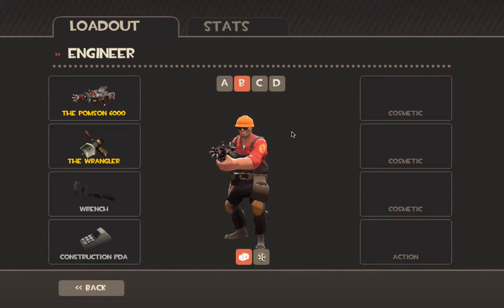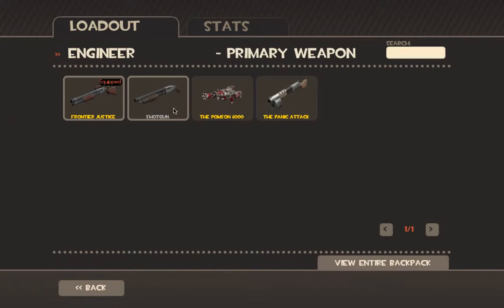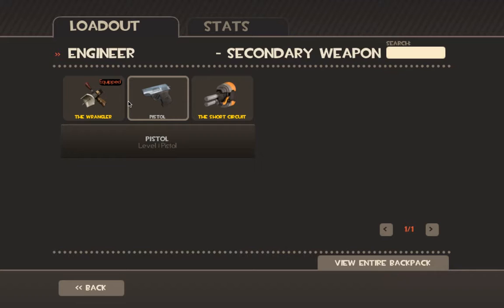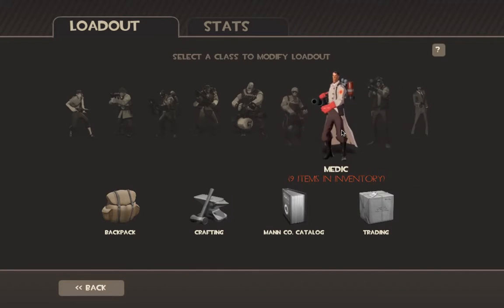Engineer — I use the Pomson 6000 a lot. Frontier Justice sometimes — you get crits for every sentry kill so you could just kill on your own. The Pomson does about 40 damage every shot, so in about 3 shots they're about to die, and you only get 5 shots until you need to pump it back up. The Wrangler is actually good because you can take control of your sentry. However, once you take it off, the shield is still around it and the sentry is down until it gets back up. Don't use the Short Circuit — it's bad and doesn't do a lot of damage.